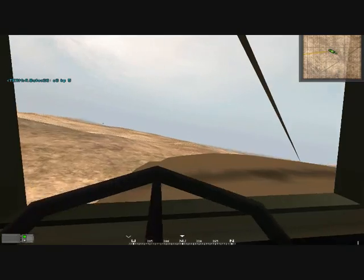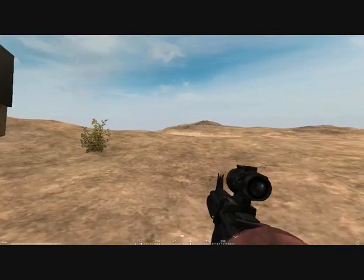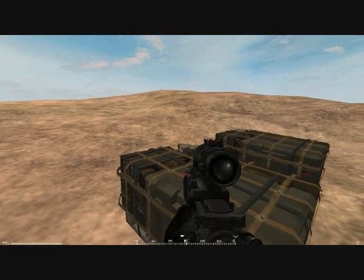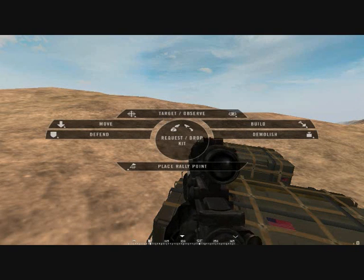This should be a good spot to set up a FOB — we've got both crates. To drop crates, you click that, then right click two times. You have to be in a squad to get this menu. In BF2 this was known as the squad options for the commander and squad leader — in this you've got more options.